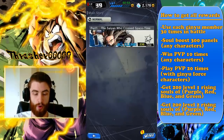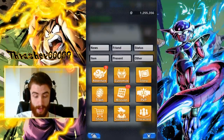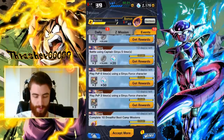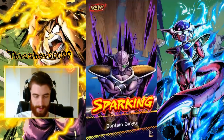They did add new hard mode missions if you want to do those — Book 3 is available and ready to go. I think that's pretty much the fastest way to get all these missions done. Let's go ahead and collect my Sparking Ginyu real quick because I don't have him yet. And there he is — beautiful.